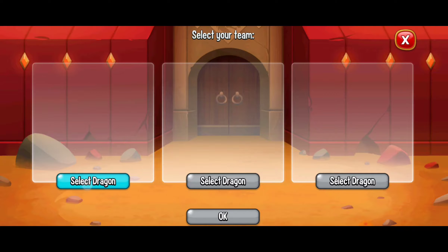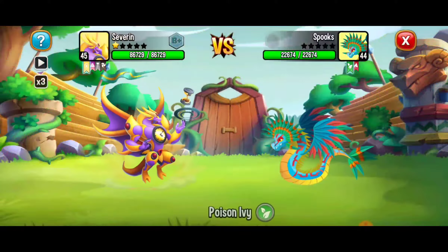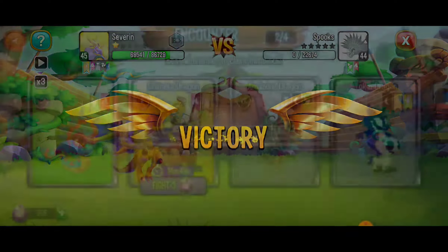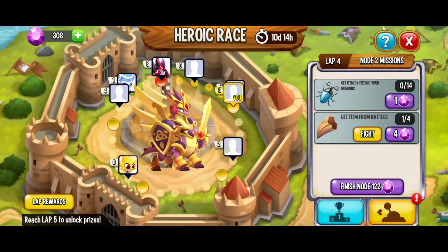Let's go do that battle — we're going up against this dragon and we're going to use the High Chronos Dragon. Still trying to rank it up. We're going to use pure energy. Beautiful — victory! That's what I'm talking about. Now we're going to have to wait 15 minutes, then 15 minutes, then 30 minutes for a total of an hour of wait time.